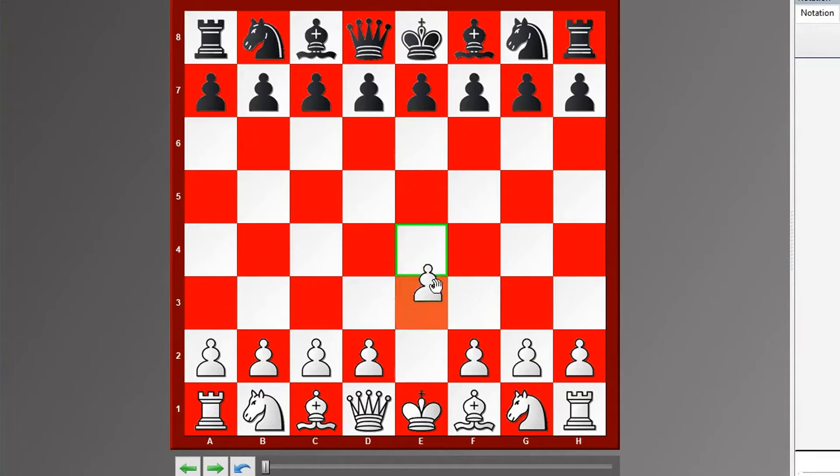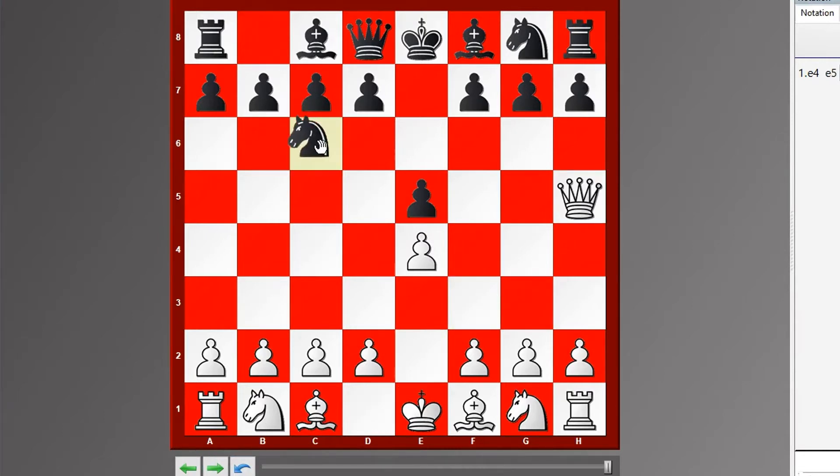Scholar's Mate is attempted by E4, E5, Queen to H5 or Queen to F3 — both are used — Knight to C6, protecting the pawn at E5, Bishop to C4. Notice that the queen and the bishop are attacking the square F7. Those are the two things that are required.